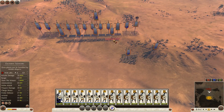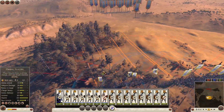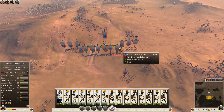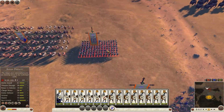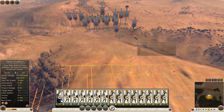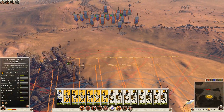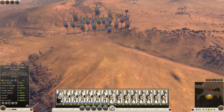He's got levy pikes — it's not a totally bad idea. It's a non-meta build of lucids, I suppose, but it might be meta now because things have changed. I gotta deal with his camel archers with my slingers. His Greek scorpions aren't really doing too well here, as you can see.